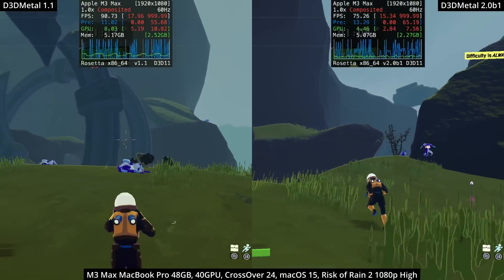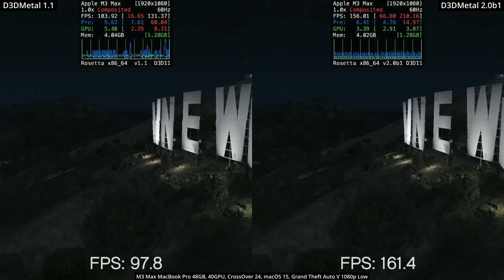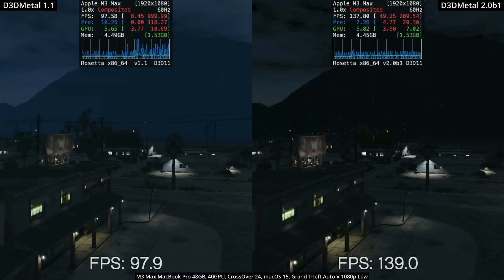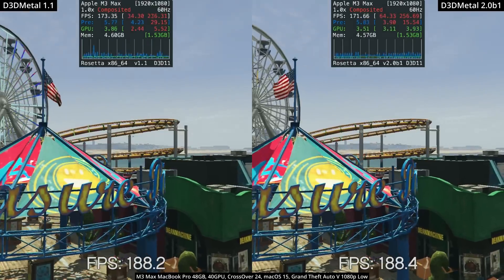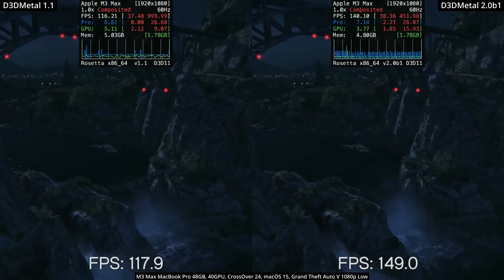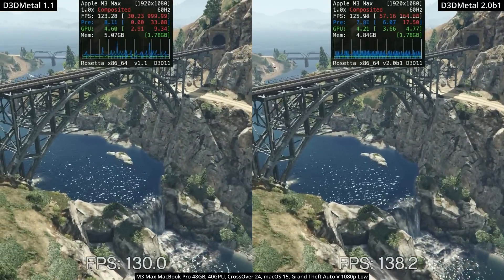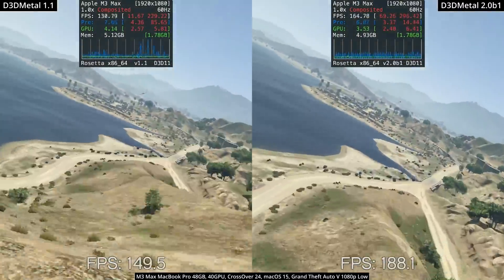Next up is Grand Theft Auto V, one of the most requested games people ask me to look at on Apple Silicon Mac. You can see that some parts of this benchmark level see huge improvements for D3D Metal 2.0, sometimes going up as much as about 40%, but often at the same time they'll render at very similar frame rates. Anecdotally, I've been playing this on my MacBook Air with the M1 chip, and it feels substantially better than it used to. I've been following GTA running on Crossover on a Mac for quite some time, and this is pretty much the best it's ever been.